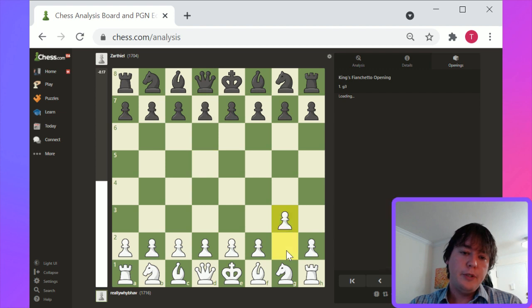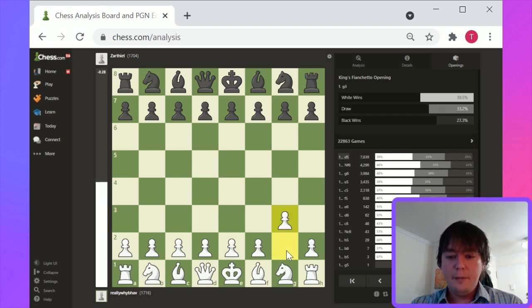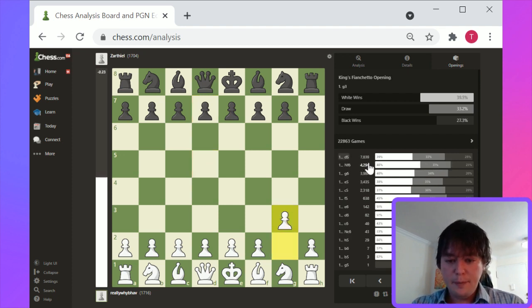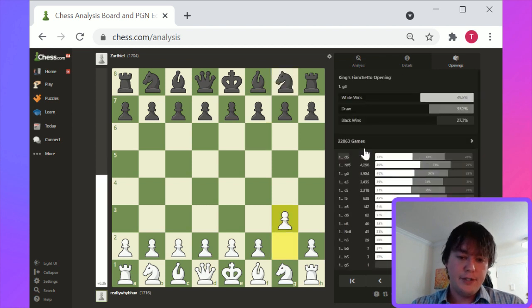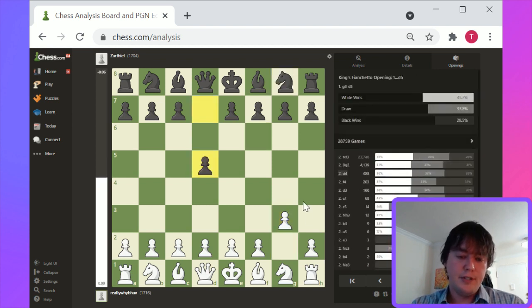So people push e5 or d5 — that makes sense. Basically you've played a flank opening. Or e5, Knight f6. Those both look good. In terms of popularity of responses, Knight f6 is pretty popular because it's noncommittal, but the most popular is d5.